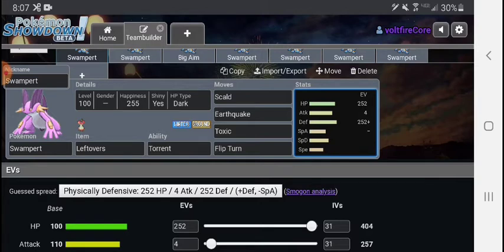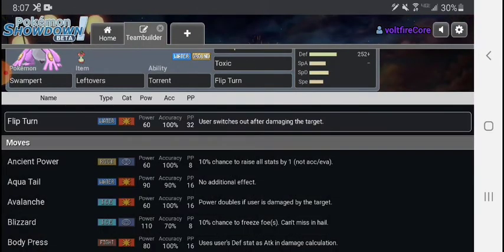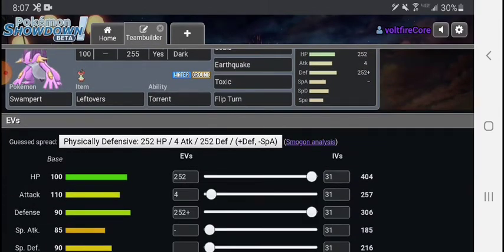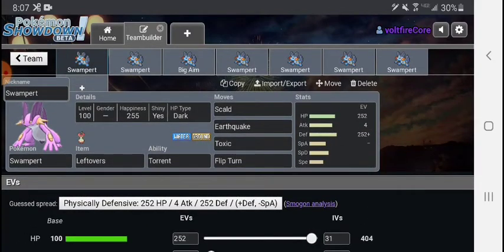Scald is just so much better than Waterfall since you're not going to be outspeeding things — you're not there to damage them, you're there to burn them. So if you get lucky, you can do that. Earthquake is just a really good attack, Toxic, and then Flip Turn. I don't think you guys understand how good this move is — people are still scared of this mon. If you hit an Earthquake, someone's going to be taking a bunch of damage. And if you're worried about getting Toxic'd by Toxapex, you can just Flip Turn out, so they can't read you.